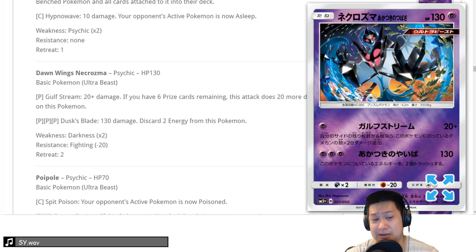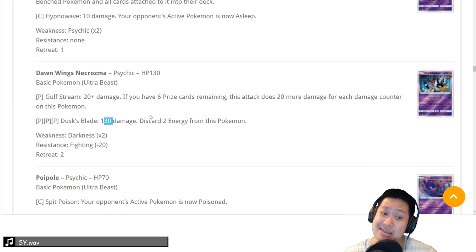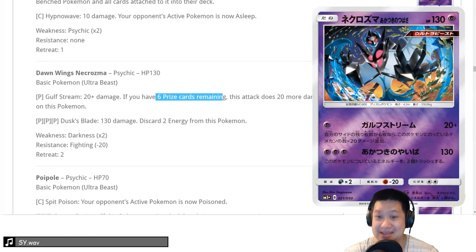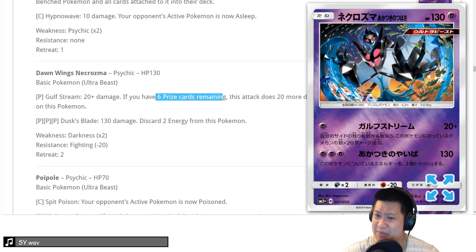Dusk Wing Necrozma — baby version. 130 HP, two-shot, discard — that's expensive. But you have the new Malamar so you can pull it off. The first attack, if this thing is wounded, has a rage effect: 20 damage per damage counter. You'd have to be pretty wounded — Golisopod level — to pull it off. Would I do this with my Malamar? It's hard. Give it a 3 though — maybe I use this to trade against Buzzwole. I'll give it a 3. There might be a niche for it with a nice reliable combo.